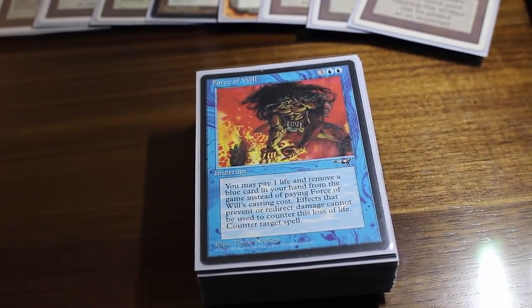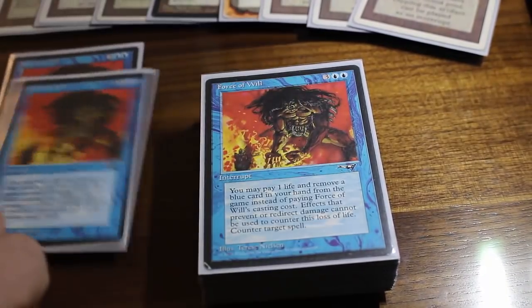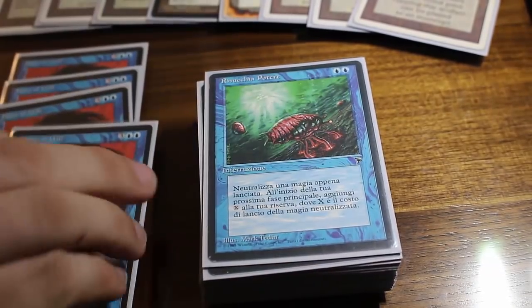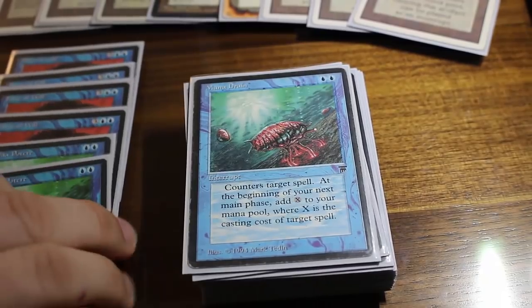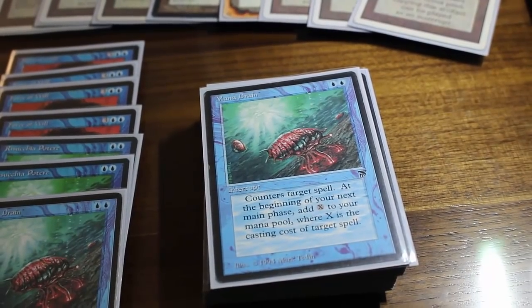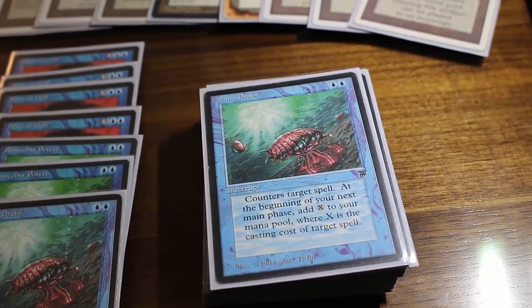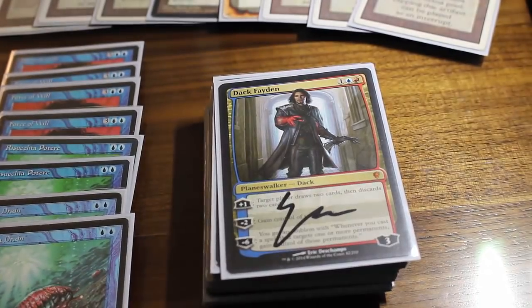Now we're moving into the control aspects of this deck. We are obviously running four Force of Wills because Force of Will is the absolute best counterspell against really unfair decks, and Vintage is full of unfair decks. We've got four Mana Drains in here — I'm running both English and Italian because I have three of each. Mana Drain is the most powerful counterspell ever printed. When you have threats with high casting costs, the free ramp is just incredible on this card.